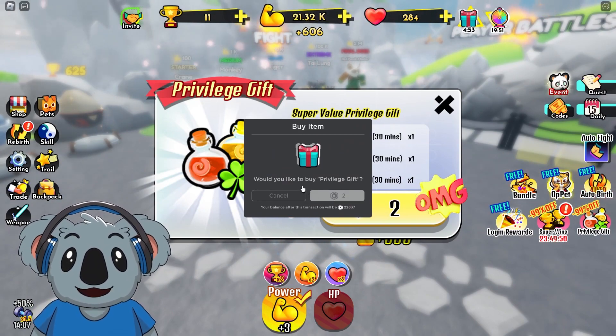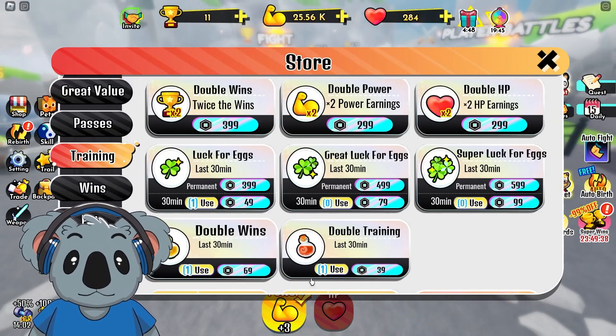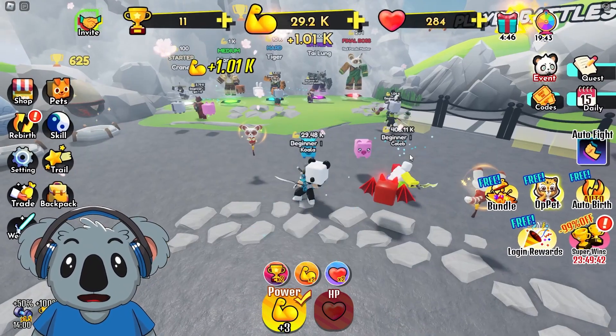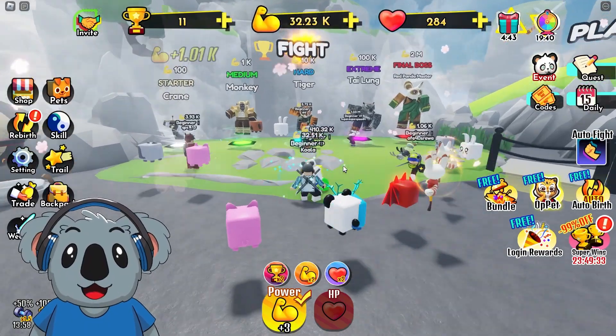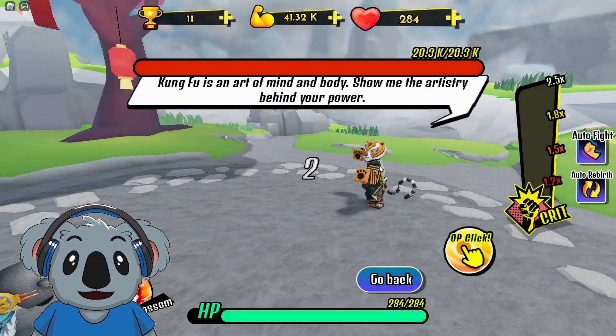The game is making us spend Robux — I didn't want to but we're gonna have to. Let's go to training and equip double wins and double training, because we need both of them. Now it's gonna be way better — already at 30K, we can take on the Tiger.